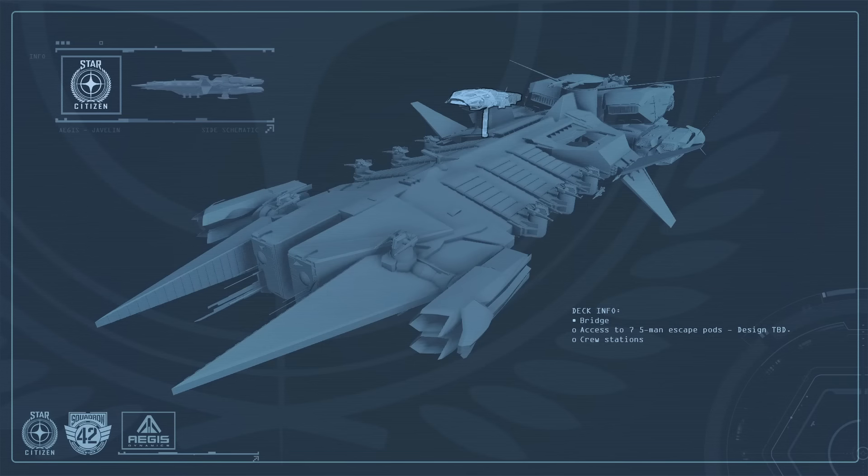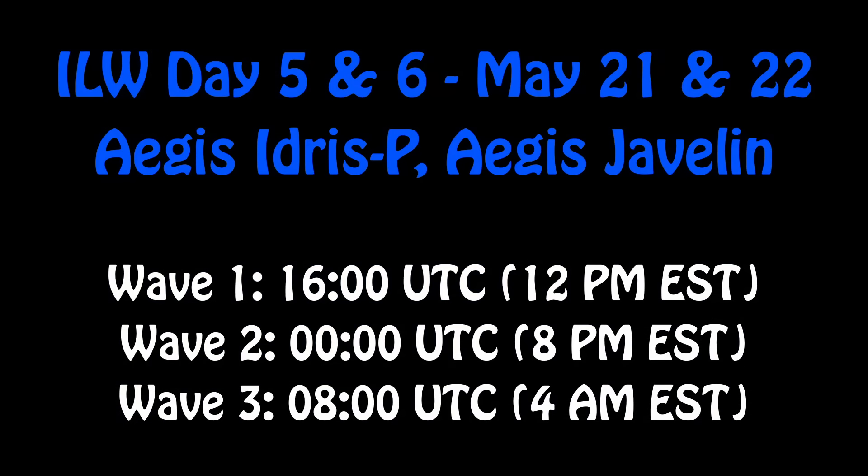Next up we've got the Aegis Idris P and the Aegis Javelin. I don't know if they'll individually be listed on each of these days or if both will be available both days — it was a bit confusing because they had two ships and two dates, whereas the Constellation had one ship and two dates. My assumption is they're both available on May 21st and May 22nd, but they may have one available on the 21st and one on the 22nd.